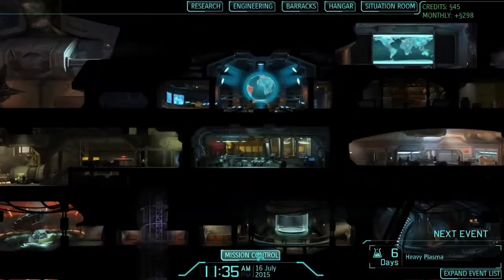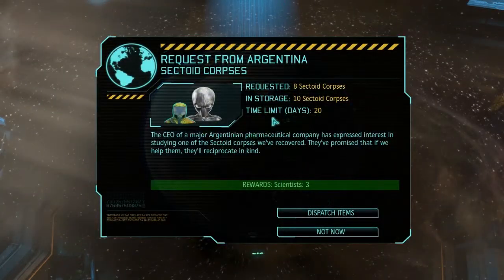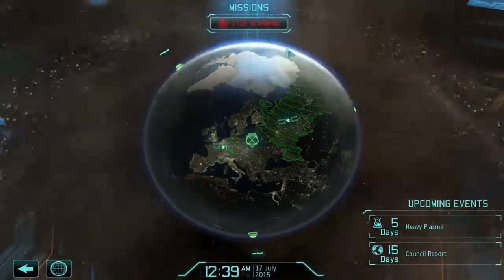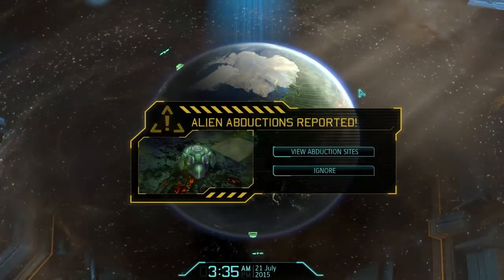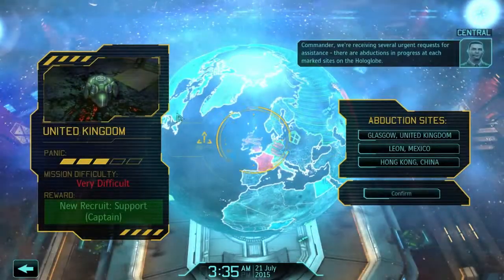Let's continue on in mission control. Heavy plasma is going to be ready soon, that'll be good. Sectoid corpses - we have loads, take them away. The only thing I'm aware we use them for is targeting satellites for our interceptors. And we're receiving a new mission - oh god.